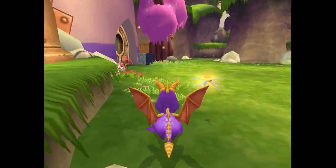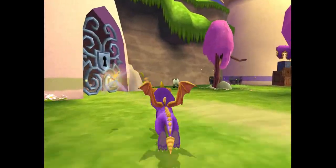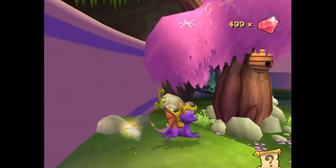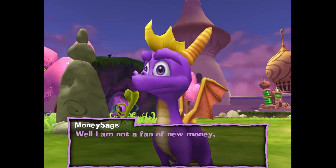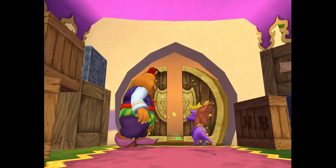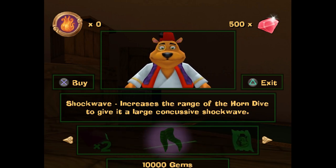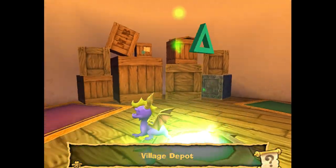These are world teleporters - you can't use them yet. There are a few worlds in this game, it's not like the other Spyro games where there's a bunch of portals to worlds. We need a key to get in here. Eventually we find Moneybags, who says he's not a fan of new money, but money is money after all - go inside and buy a lockpick. So we get to buy a lockpick. He doesn't unlock passageways or anything anymore. We gotta buy a lockpick; you can buy health and things like that too. Now we can go unlock the door.